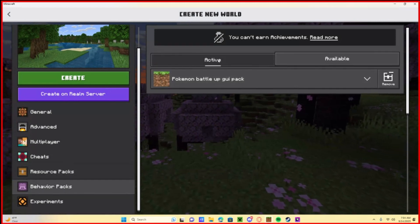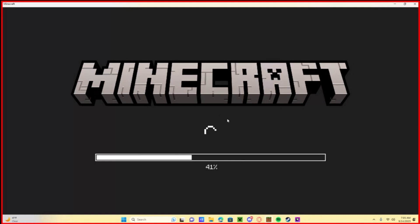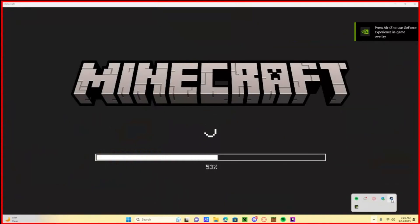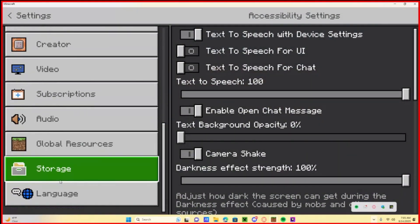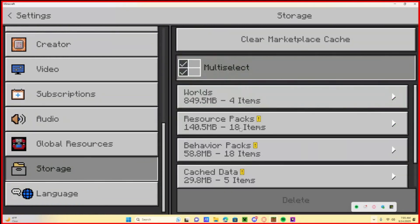Go back to Behaviors and activate those packs too. I think it crashed — sorry, one sec. Go back in and do it again. Haven't had that happen in a long time, probably because I have Steam running at the same time. Just exit that and solve the problem.